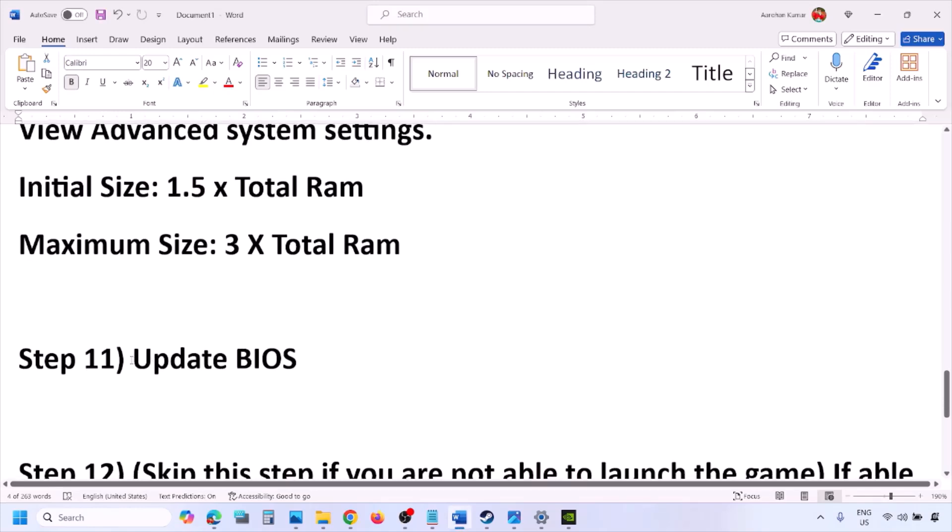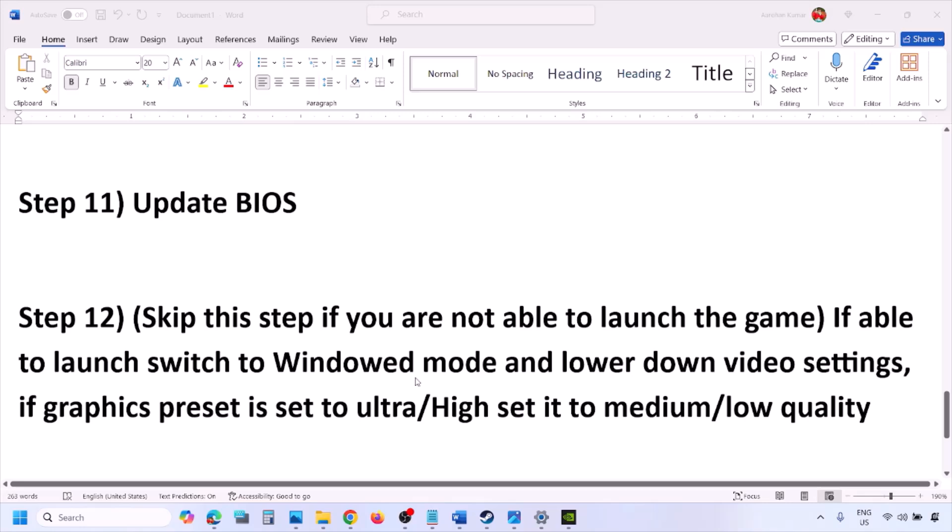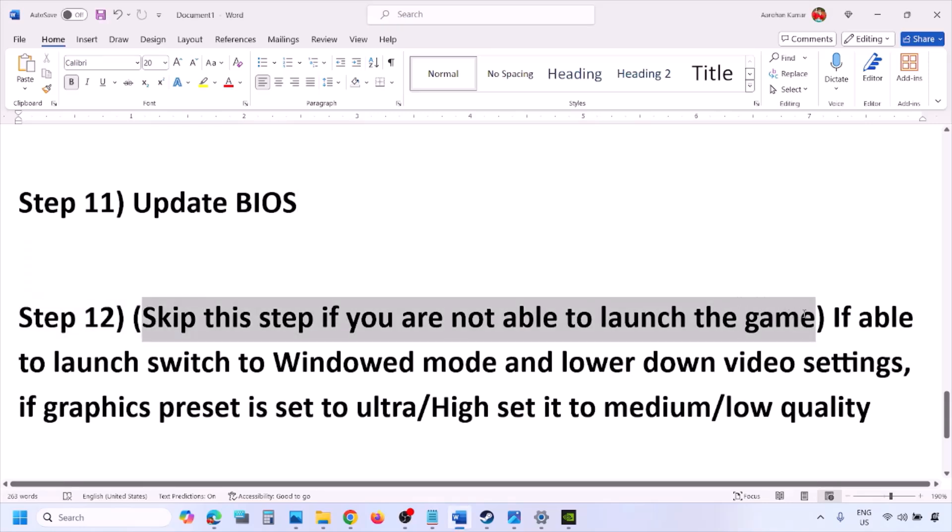The next step is to update the system BIOS. Go to your system manufacturer's website — Dell, Lenovo, or whichever brand you have — select your model number, and find the latest BIOS update in the Software and Drivers download page. Download and install the BIOS. For laptops, make sure the battery is above 10% and the AC adapter is connected before updating. During the BIOS update the system will restart — do not unplug the power cable. After the update, log in and launch the game.